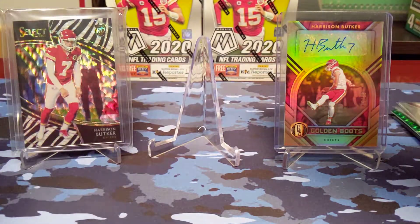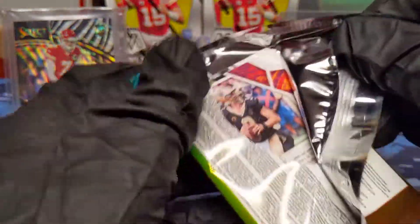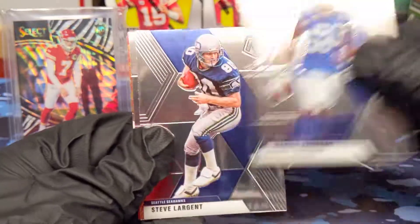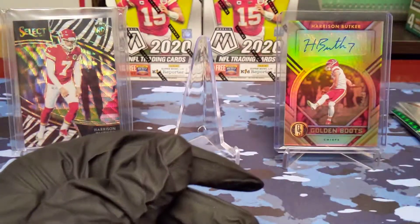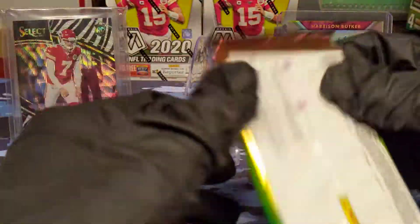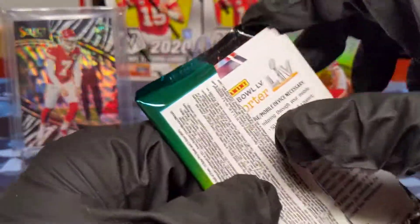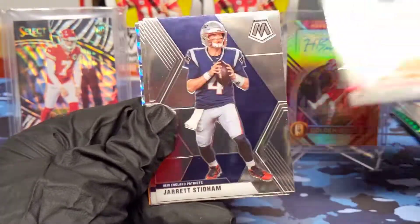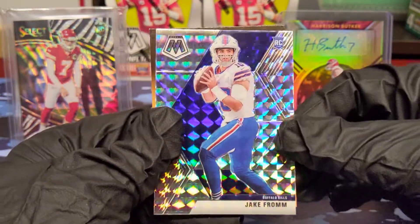Darius Leonard, Steve Atwater, CD Lamb rookie, and a Will to Win Drew Brees. Curious to see if I can pull an auto — I mean there's only six boxes we'll be opening, but hopefully. Genesis is probably a case hit as well. Dion, Jared Stidham, Jim Kelly, and Jake Fromm base mosaic — that's nice — and a kid reporter. Not exactly the quarterback we would want for mosaic, but you never know.